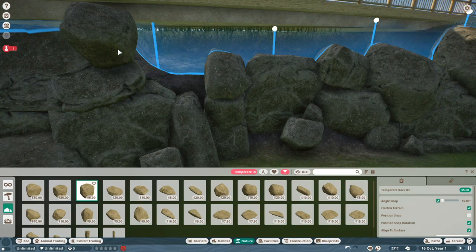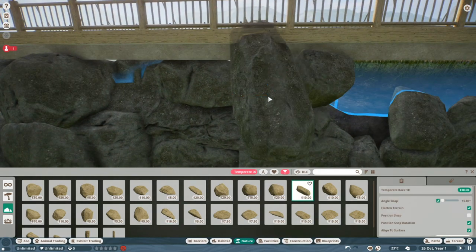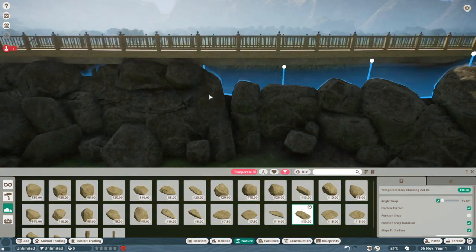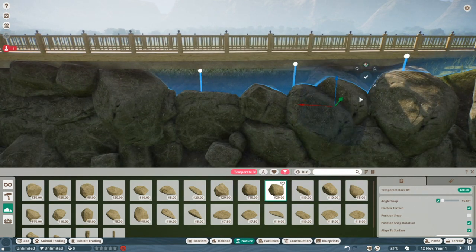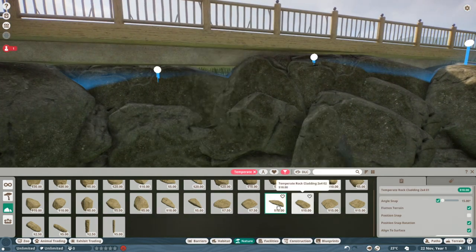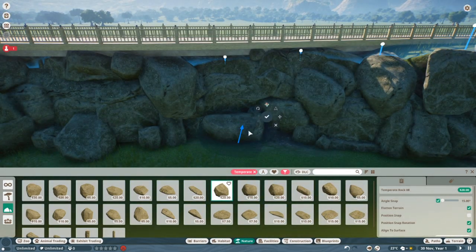I'm pretty happy with how the rock wall turned out in the end. It was a pain to build — it really was — it took so long. But at the end I was really happy with how it looked. I loved the amount of customization I had and just the sheer amount of stuff I could do with it. It was really cool. At the end it doesn't really look like the same props used seven or eight times. It looks like different props and different textures and shapes and stuff. I love that that's something I can do.